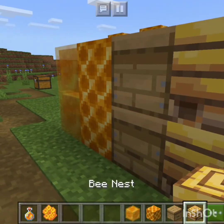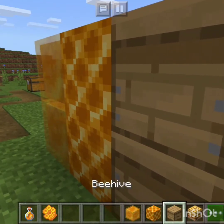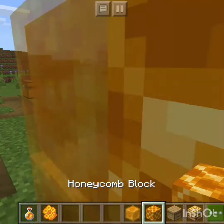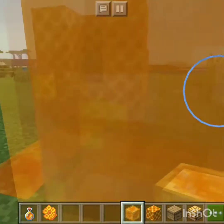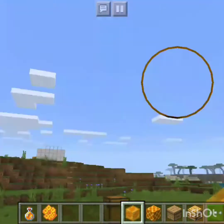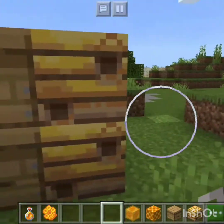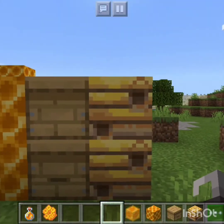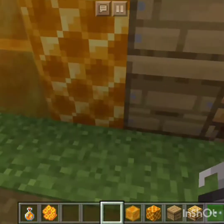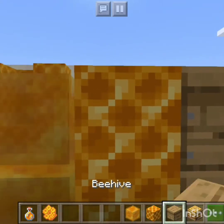There are bees everywhere — maybe because of this bee nest, or is it because of the beehive? Maybe the honeycomb block, or maybe it's the honey. There's also a quick presentation with the honey block over there. First off, we've got the bee nest — a naturally spawning home for bees — and this is the beehive, a man-made home for bees.